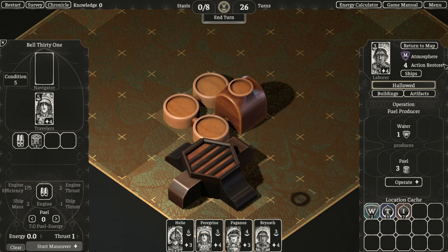Now each of our exiles has four actions, so we can operate the water harvester twice to generate some water, then move over to our fuel building and start creating fuel from that water. We'll use up all the water we have, and now we've created a whole lot of fuel for the ship to travel to other planets in the solar system.